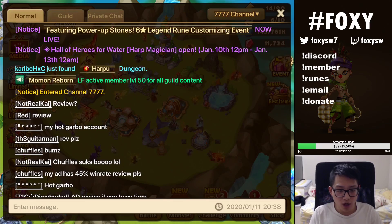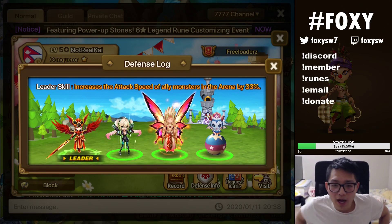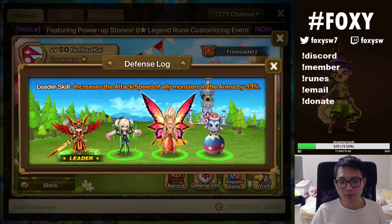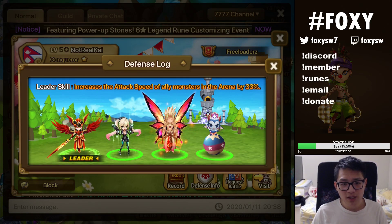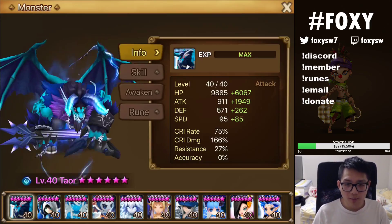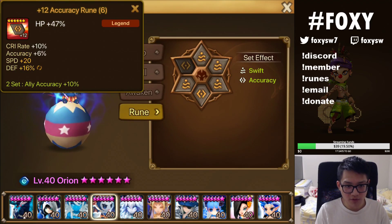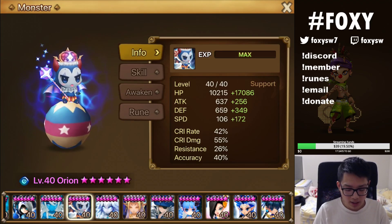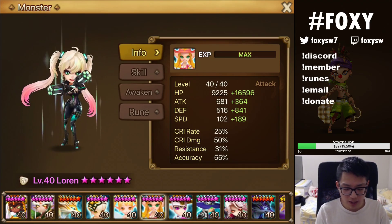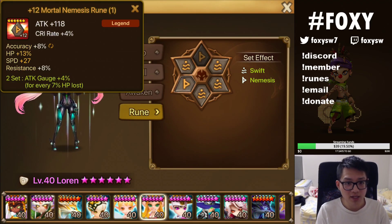First we'll start with Not Real Kai — he's in the chat here. Your defense is actually not super amazing. The reason is because most people are gonna outspeed your Orion. If you're running an Orion-type cleave, your Lauren and your Daphnis does not provide enough support. Sure, your Daphnis can one-shot a unit, but to counter it — this is not a really fast Orion. You're running two blue runes here. I think you forced an accuracy set. Let's just say your Lauren is on Swift — even on a 200 set, as fast as possible, it looks like you forced a nemesis set here.